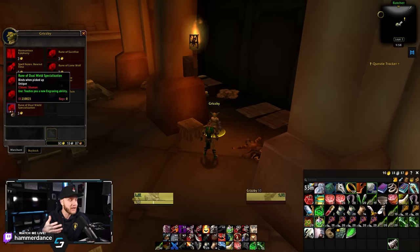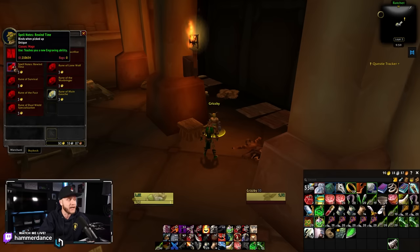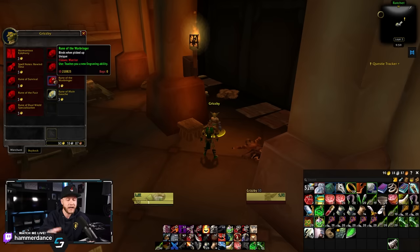The dual-wield specialization rune is now just purchasable with 3 gold. For Warriors, Warbringer is massive if you are trying to PvP. There are runes for every single class: Rewind Time for Mages, Survival for Druids, Rune of the Pact for Warlocks, the dual-wield rune for Shamans, Sacrifice for Paladins, Lone Wolf for Hunters, and Warbringer for Warriors. That is a really good change. In my opinion, this shows that they are thinking of those Phase 1 runes and may start making them easier to obtain now that nobody is doing that content.